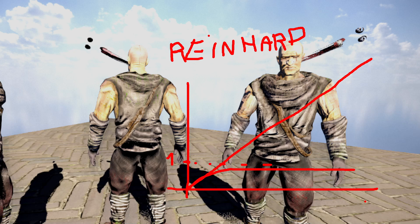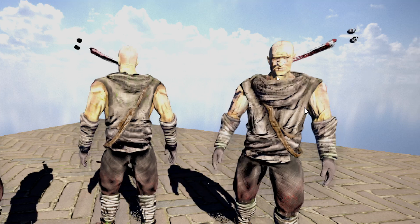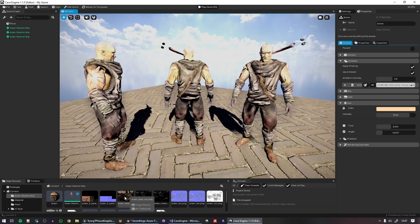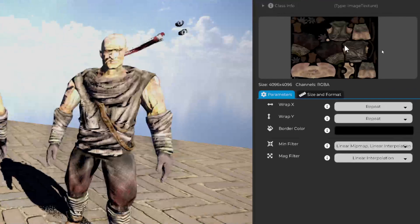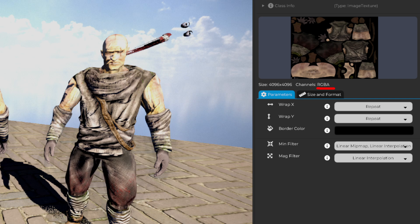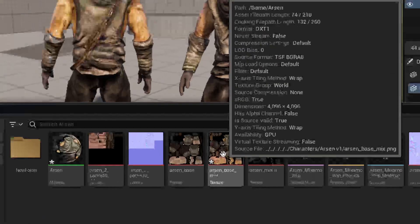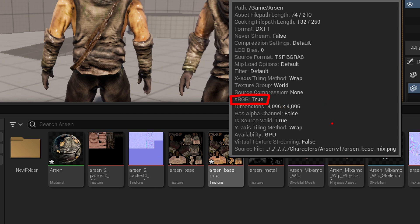To be fair, I've read that some triple-A games use Reinhard, so it's not completely useless — but it was not working well here. On top of that, there was wrong gamma correction, and the textures were always in linear RGBA space. In Unreal, if you mouse over a texture, you'll see it's in gamma space — sRGB — and that was another problem in Cave.